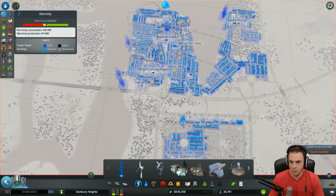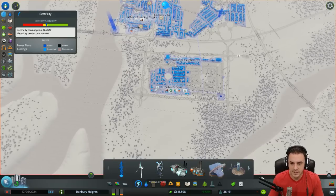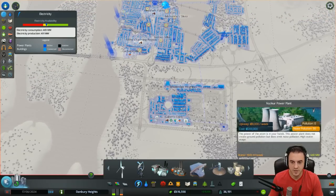Welcome to the next episode of Cities: Skylines. Where we last left off, we were looking into potential power solutions.